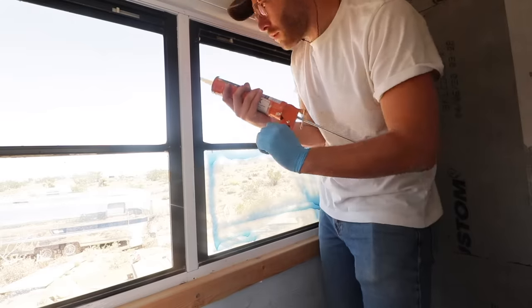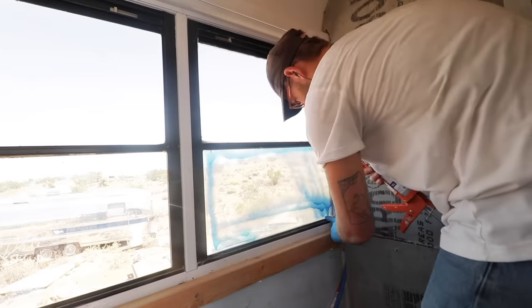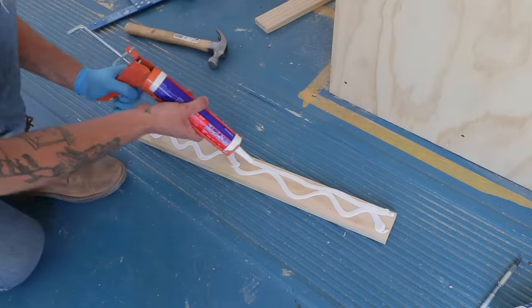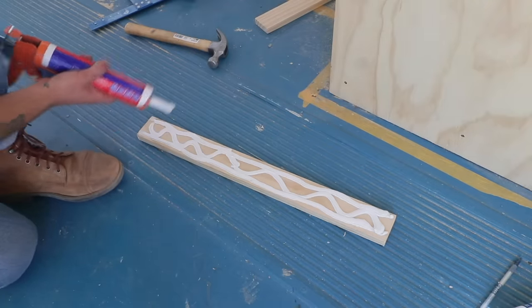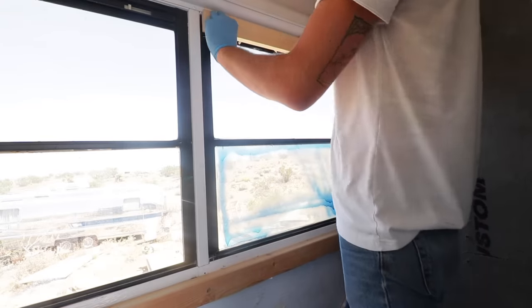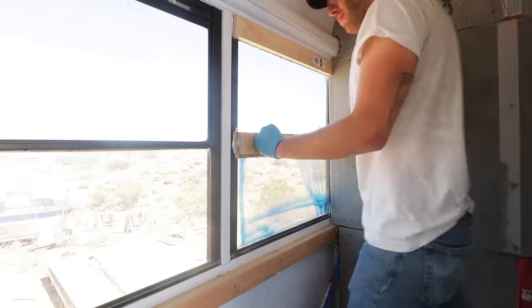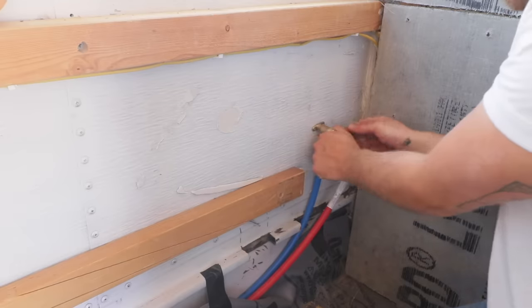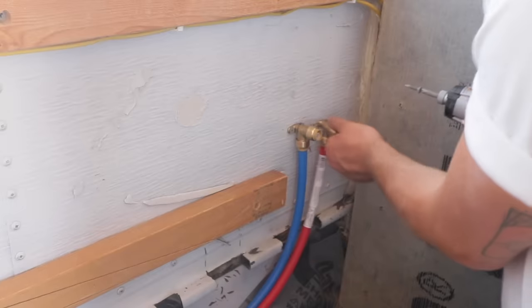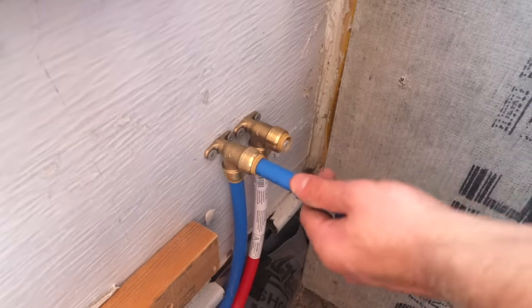Next I used silicone caulk to cover all of the seams and joints in the windows I'm going to be covering. I'm keeping the middle window, but the windows on either side will get covered and tiled over. I used Loctite Instant Grab construction adhesive to anchor some wood studs onto the frame of the window. It's not the most sturdy thing in the world, but for the tile wall it actually ended up being really rigid.